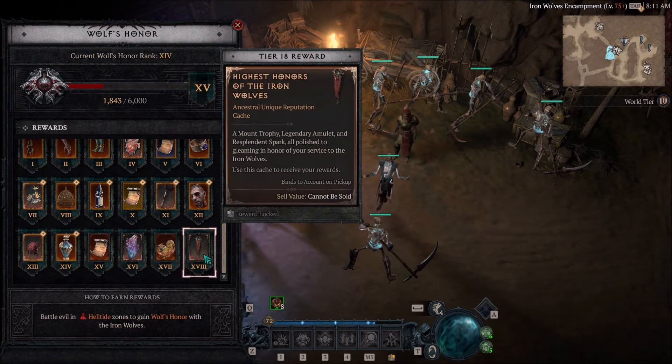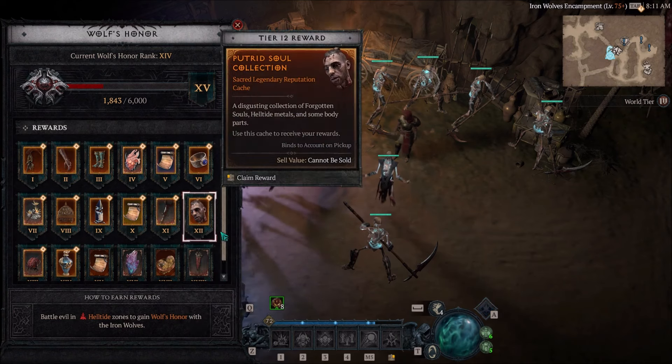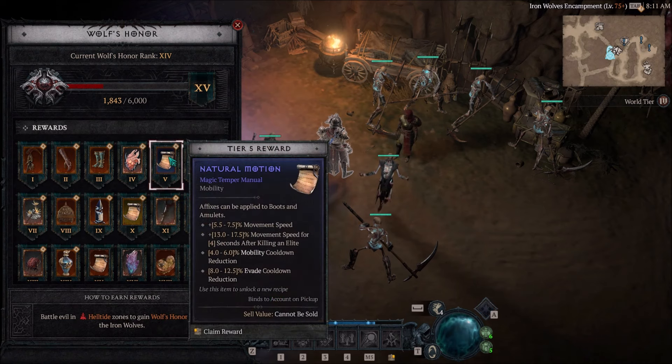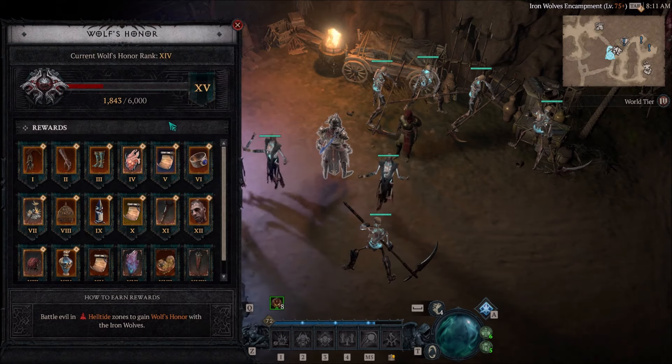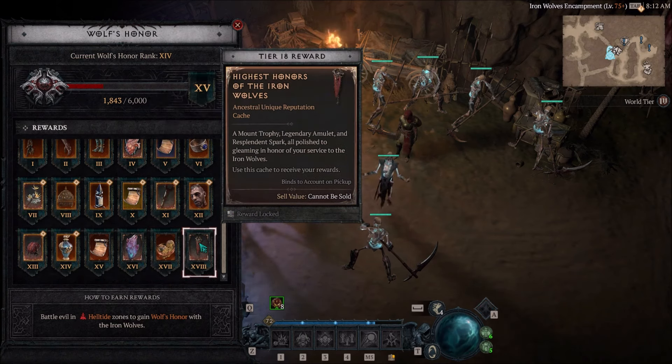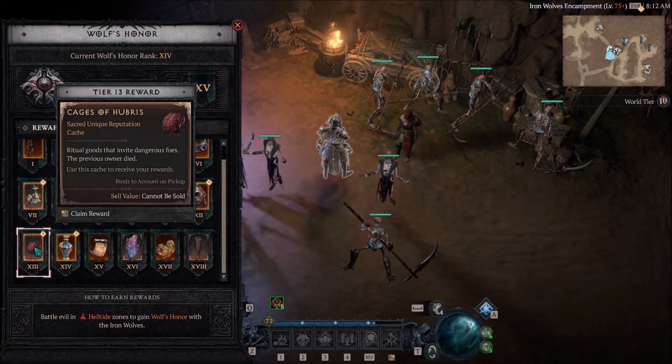There is a mini little campaign here with a reputation system. You gain this reputation — the Wolf's Honor — by killing things in the Helltide. It goes all the way up here and I haven't claimed any of these yet. Some of the key features: people were getting uniques from Tier 4. One of the biggest things is you're going to get a Resplendent Spark as well. You're able to get three Resplendent Sparks in Season 4 — I'll have a separate video on that. One of those Resplendent Sparks comes from finishing the Iron Wolf campaign, and it's at Tier 16. This goes all the way to Tier 18. You're also going to get one of those Profane Mind Stones.